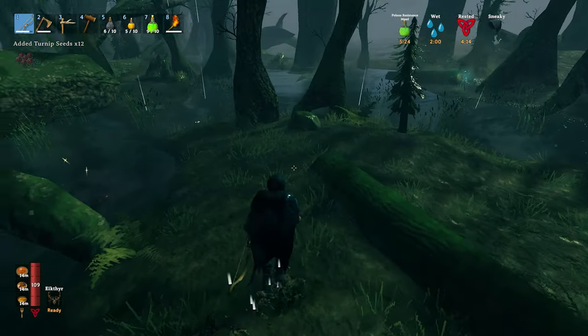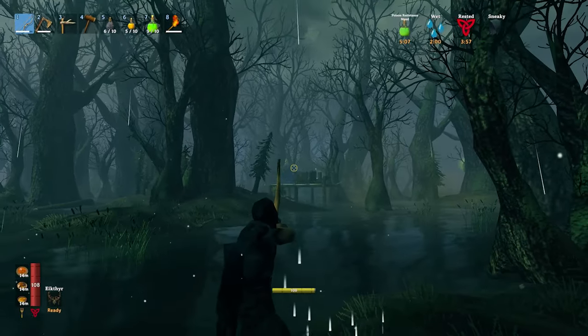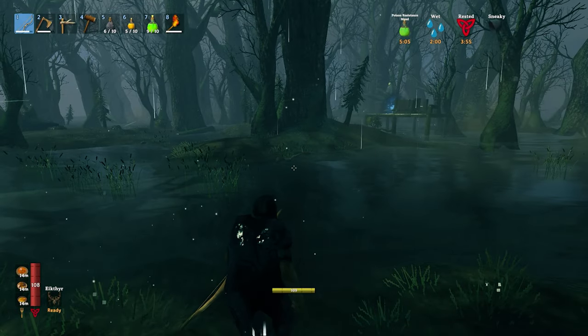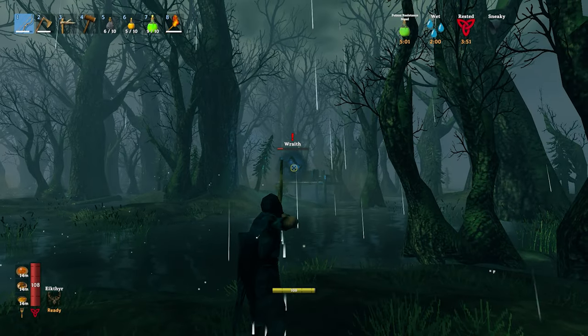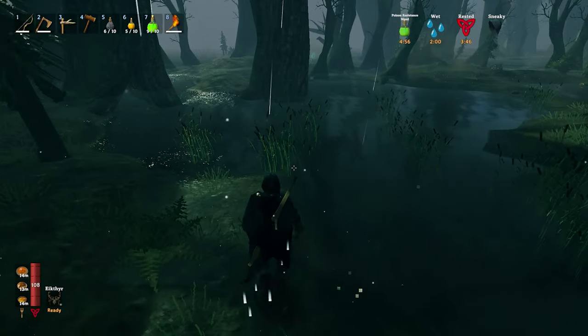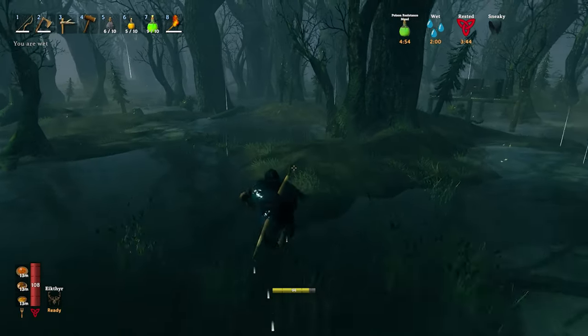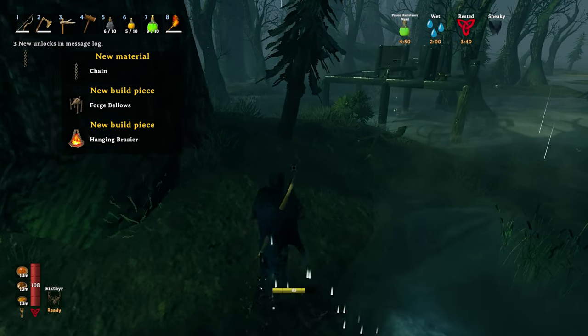We can start a turnip garden when we get home. I found a wraith — in the middle of the day in the swamp. I started shooting from afar and eventually got a sneak attack on it. A wraith in the middle of the day in the swamp is rare — first time in three years of Valheim I've seen this.